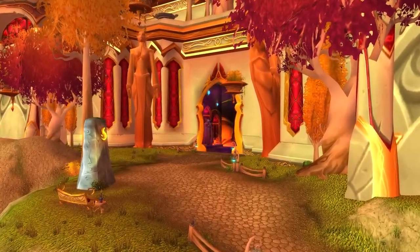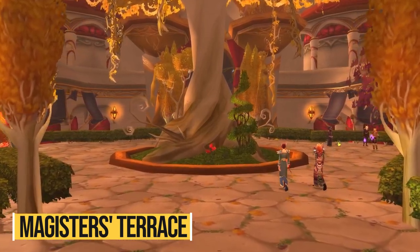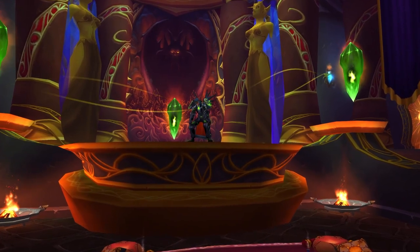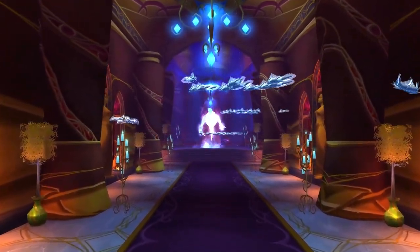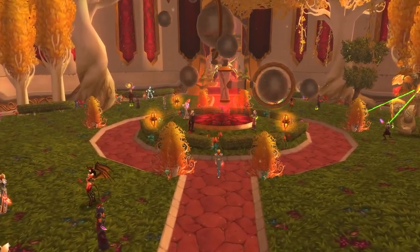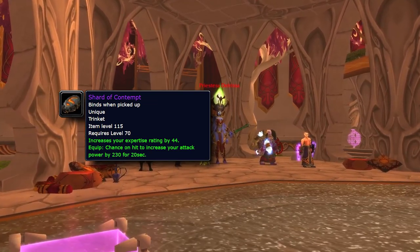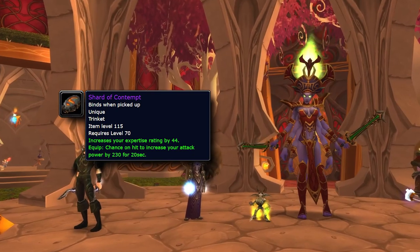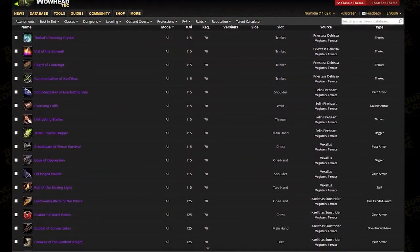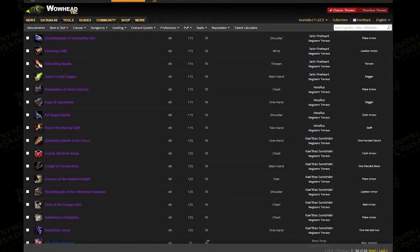Next up is the dungeon Magister's Terrace. Blizzard gave no word on whether it releases with the phase or alongside Sunwell, but either way if you're watching this it's probably already out. Magister's Terrace has a lot of very strong gear pieces that will help you and your alts catch up, and some may even be better than what you currently have even if you've been raiding every week. The most famous example is the Shard of Contempt — a very solid trinket for melee DPS, and actually BIS for enhancement shamans according to Wowhead. Just be careful not to go over your expertise cap as a rogue. There are also a few pieces for caster DPS, so check your BIS list.